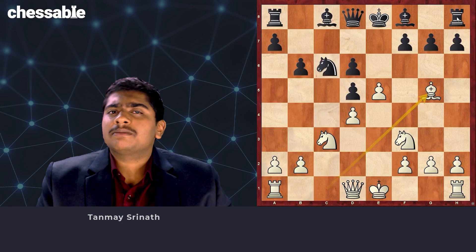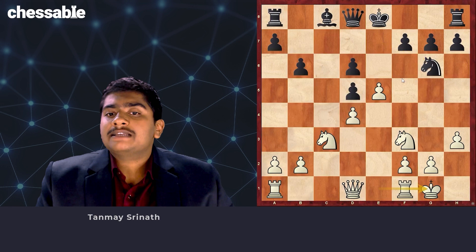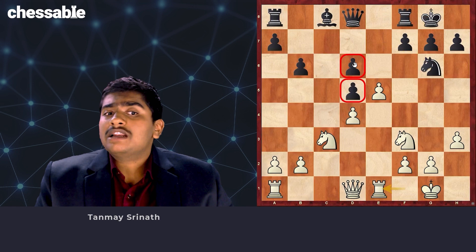Following Bb7, takes takes, h3 is a very important move to prevent the bishop from occupying the g4 square. After Ng6, castle, Re1 — Black's center is a big target and his pieces don't really make too much sense. So White is at least slightly better.